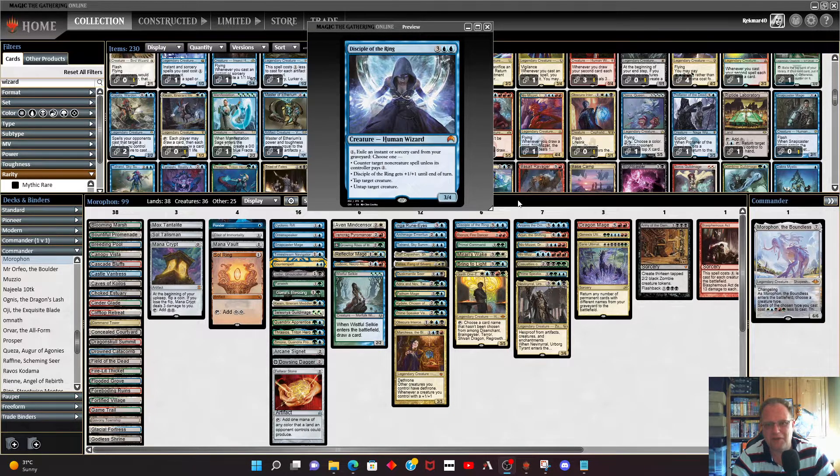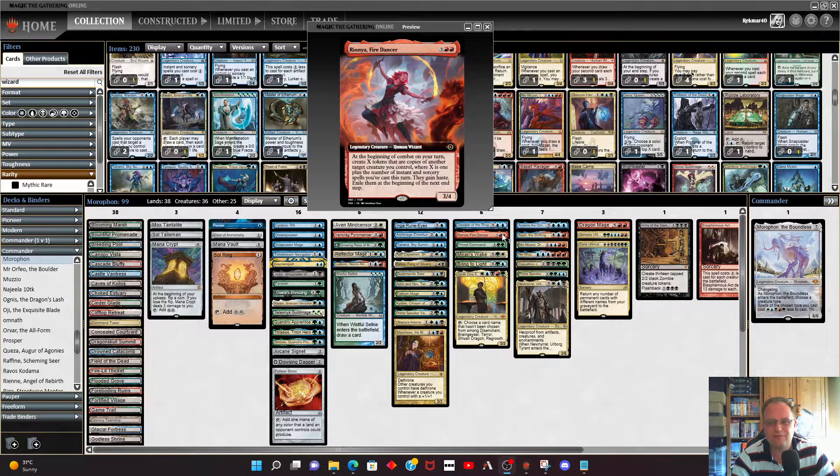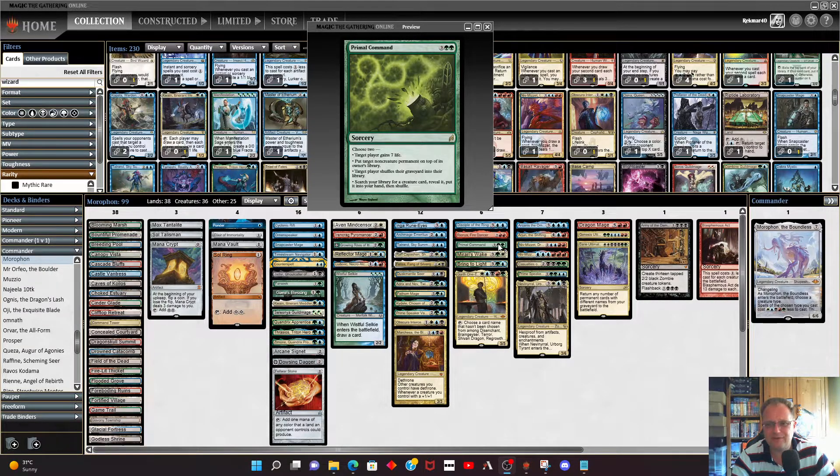Riona Fire Dancer is in — you've probably seen the deck tech and gameplay video about this a while back where it went completely berserk. It's a wizard, and worst case you'll get an extra copy if you've cast a couple of instants or sorceries — you may even get two copies.